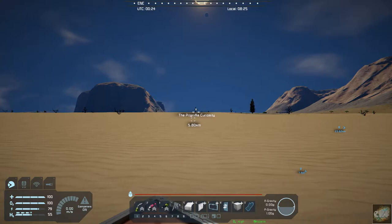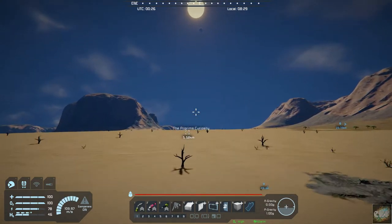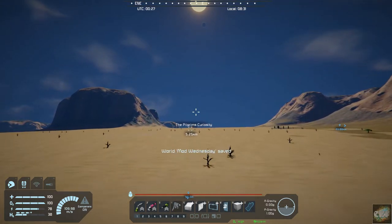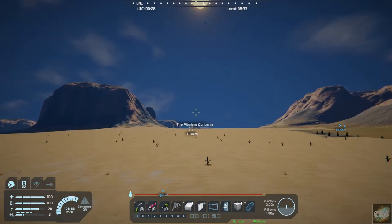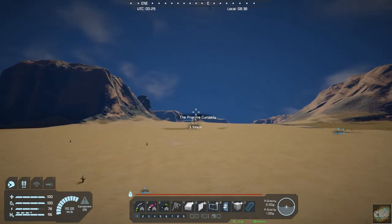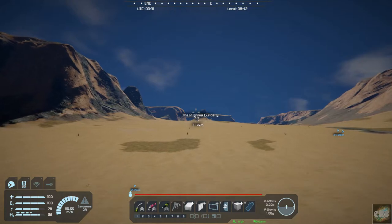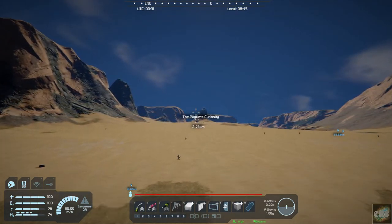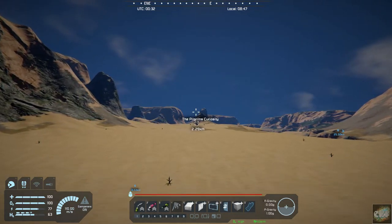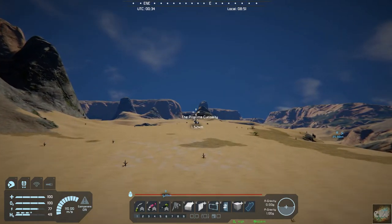We've got one over here that has spawned. You kind of got to fly around to get things to spawn. Let's fly over to the Pilgrim's Curiosity and we'll be able to see what it looks like. It doesn't spawn any drones or any type of protection for the ship — it's just a crashed ship. I know of four or five different types that will spawn in this.